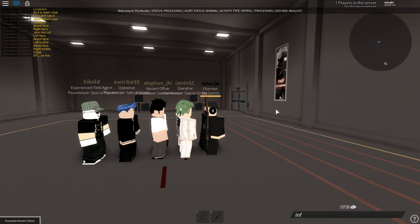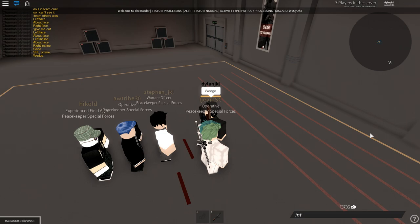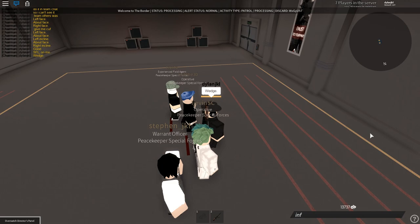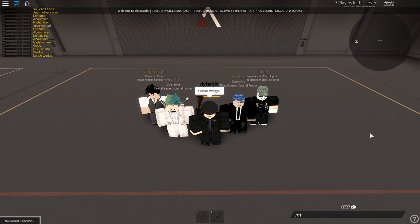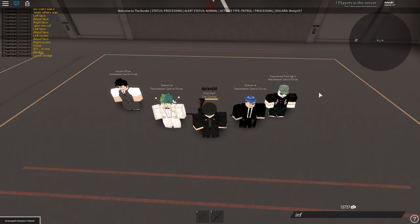Once you've done that, you will have them all do a wedge. A good wedge looks like this. Then a loose wedge — basically a wedge but less tight, so there's a lot more space between the individuals.